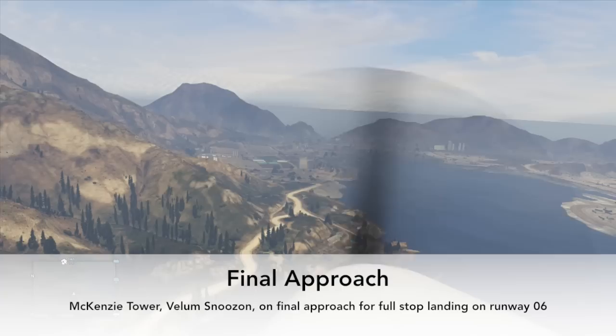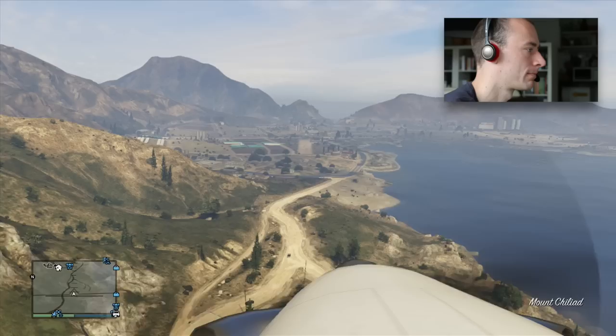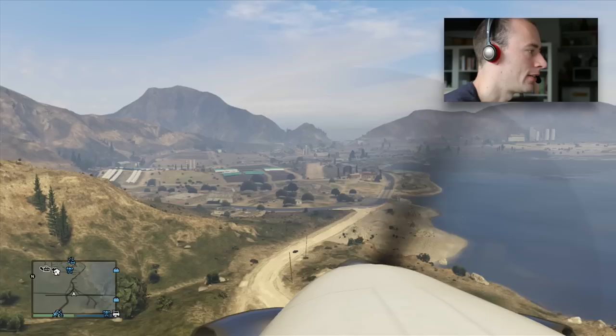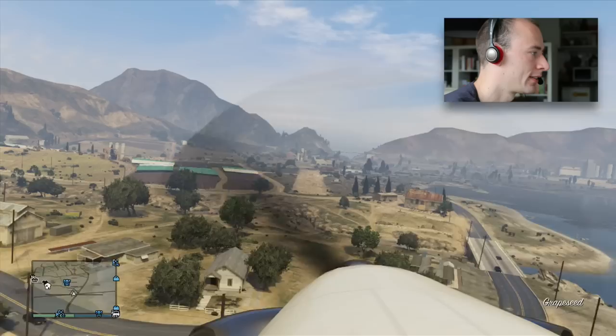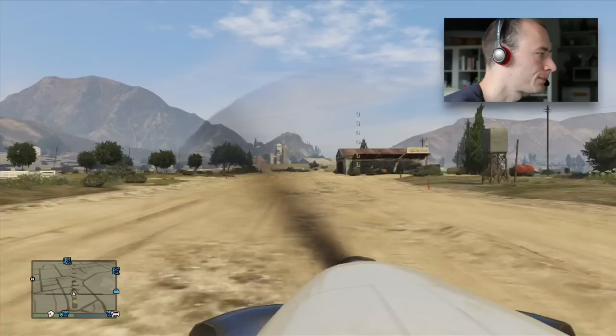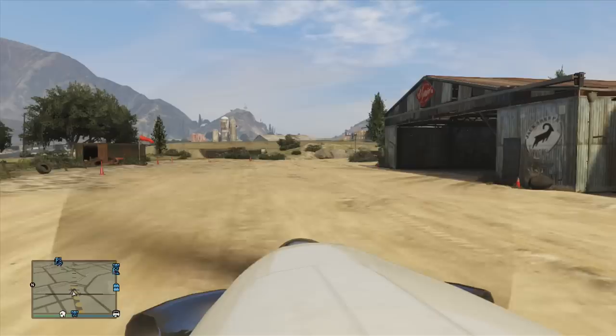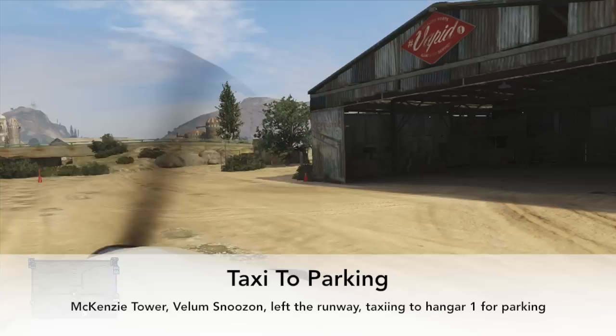Gear down. A little bit slower, a little bit lower. I love McKenzie Airfield — it's my favorite airport. Look at this beautiful scene. Turbulence here. Beautiful. McKenzie Tower, Vellum Snoozon left the runway, taxiing to hangar 1 for parking. Turn off our big lights. Let's park it into the hangar.